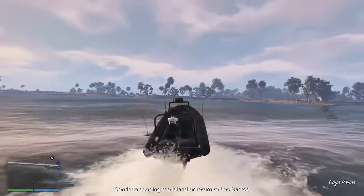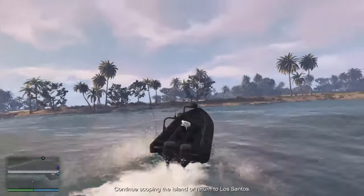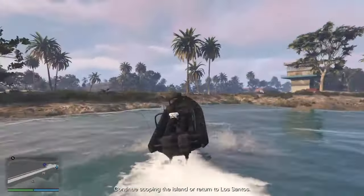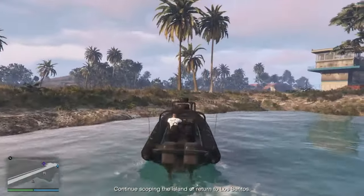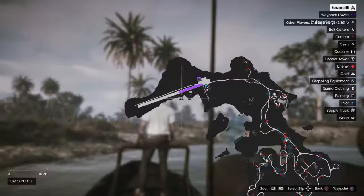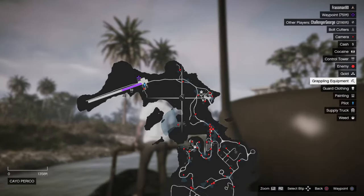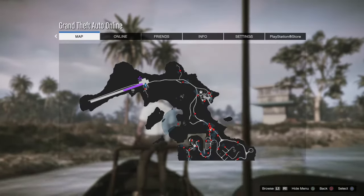All that stuff's on my map because I've already gathered the intel. I spent a couple hours the other day running around looking for things, and that's what I came across. Grappling hook - if you want to know where that is for whatever reason, it's there. Bolt cutters are there too.